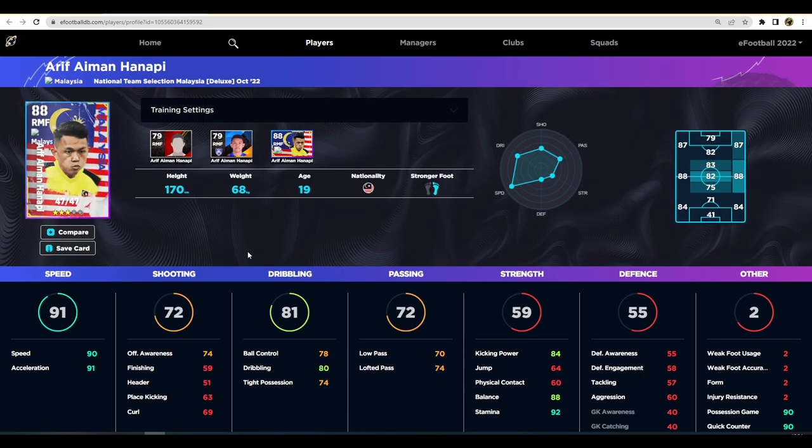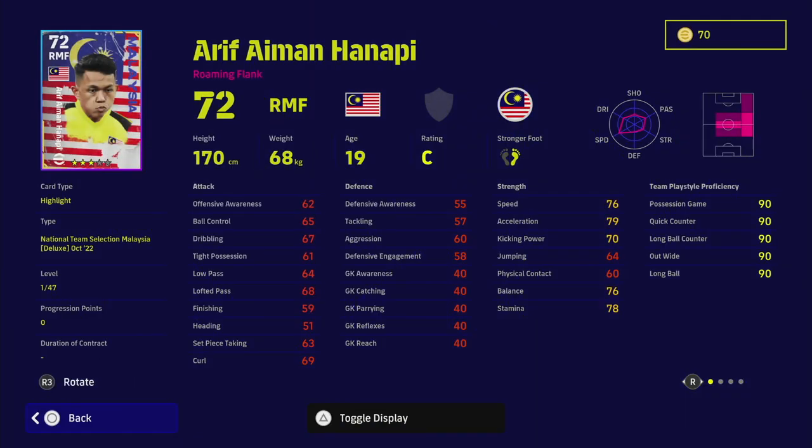Last but not least, we have Hanapy — probably the pick of the pack. He's a right midfielder with 90 speed, 91 acceleration, 80 dribbling, 92 stamina, 88 balance, with good passing and ball control in a possession play style. He has the play styles Speeding Bullet and Incisive Run, which is quite decent. He can also play CMF, so you could pump his passing rather than making him a pure speed freak. I had to put about 14 into lower body and 12 into dexterity, but you could redirect those into passing to make him a speedy CMF.